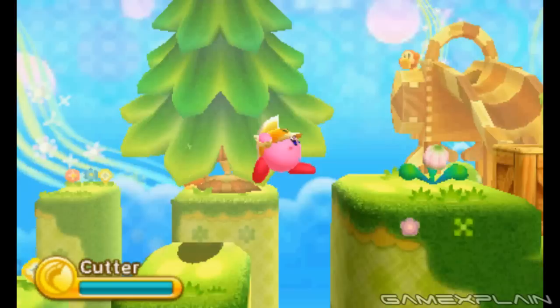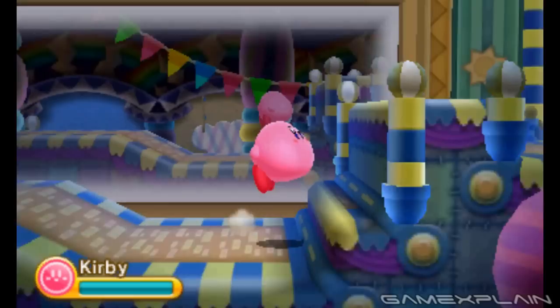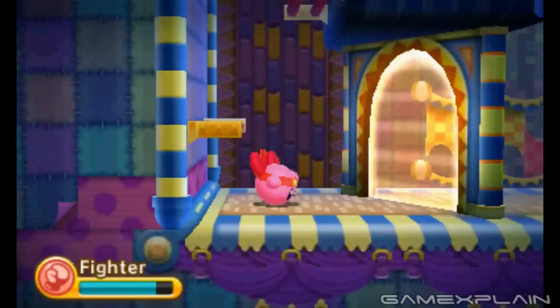While the concept has been seen before, most notably in Donkey Kong Country Returns, Triple Deluxe almost makes it integral to progression. The background is almost constantly interacting with the foreground and vice versa, whether it's from falling objects, enemy attacks, or even solving puzzles. This actually grants the game a strange sense of feeling three-dimensional even though Kirby is stuck to a 2D plane at all times.